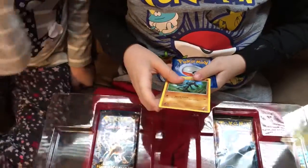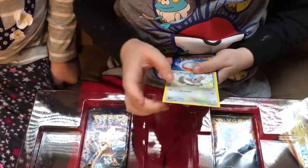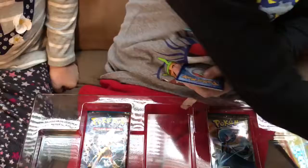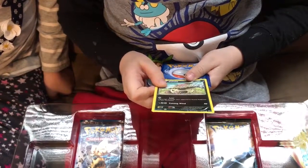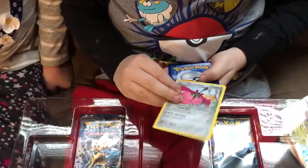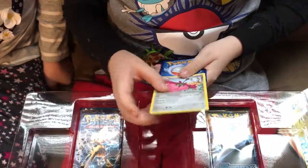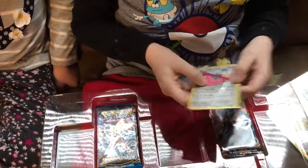First we have a Riolu with Smash Punch. Next we have a Diglett with Ram. A Meowth with Tail Smack. A Koffing with Tackle. A Vespiquen with Leer and Cutting Wing — sorry about that. Wormadam Steel-type. Oh my goodness, that is so cool! I've got to put that in a protector. This is a very special card, so we are putting it in a special case.